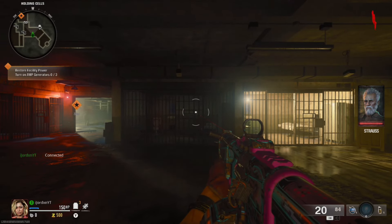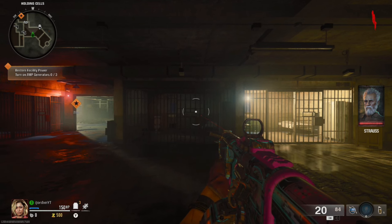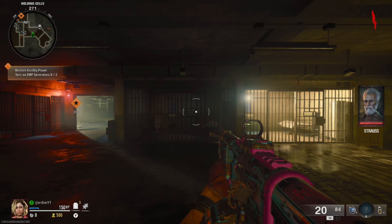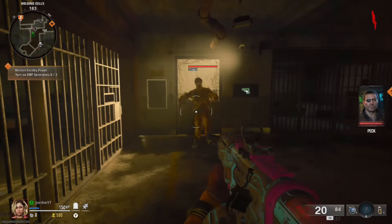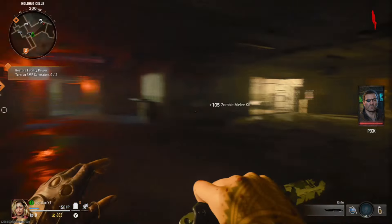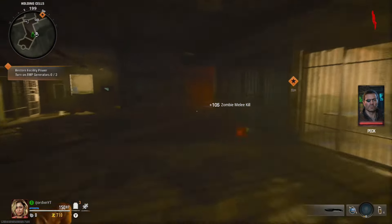In this video we'll be going over how to get yourself a free Beam Smasher on the map Terminus in Black Ops Zombies. This is completely free - you do not have to pay a single penny or hit the mystery box. You will just be crafting this by getting free parts around the map, though you will have to complete a series of tasks.